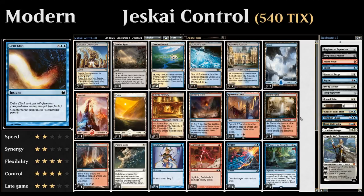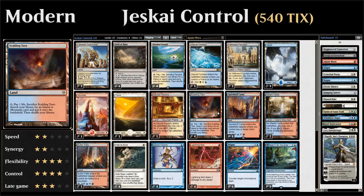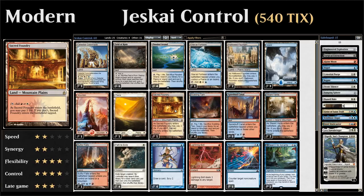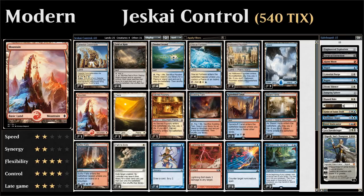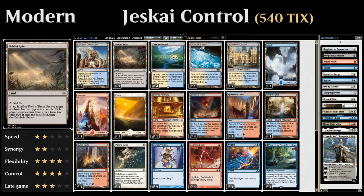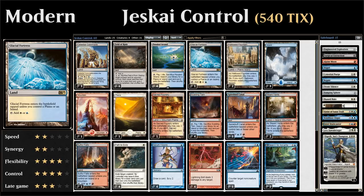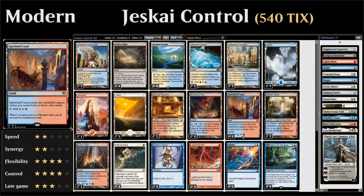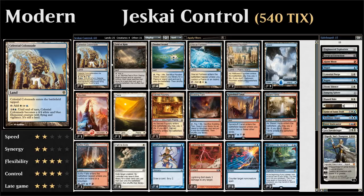The mana base runs eight fetch lands: four Flooded Strand and four Scalding Tarn, fetching dual lands—two Hallowed Fountain, two Steam Vents, one Sacred Foundry. Basic lands include three Islands, one Plains, and one Mountain. We also have one Field of Ruin for opposing non-basics, one Glacial Fortress, one Sulfur Falls, one Spirebluff Canal for turn-one Serum Visions or Lightning Bolt, and three Celestial Colonnade as an alternate win condition that becomes a 4/4 flyer with vigilance.